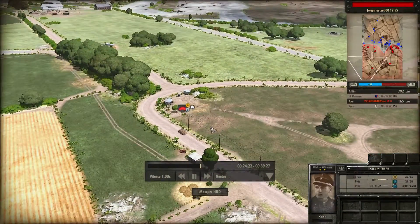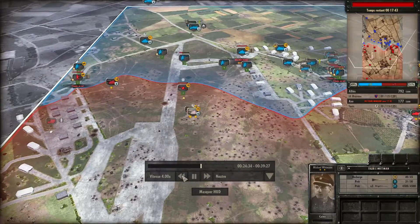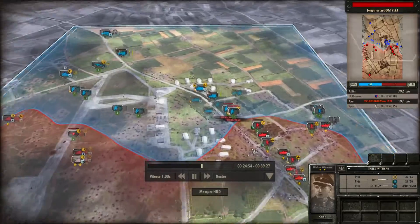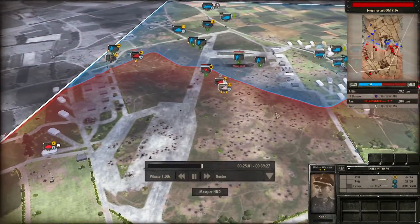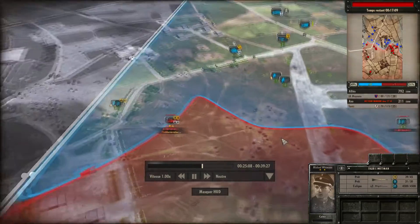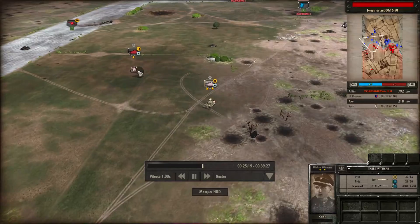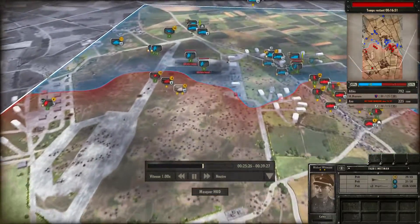Je n'ai plus de reco depuis un moment — je décide de faire entrer des SdKfz 222. On a repoussé cette offensive, mais ça va être plus dur. On est en positif, il nous reste 600 points rattrapés. J'avais perdu un Panzer IV H — j'ai toujours l'autre qui est arrivé. J'ai besoin de faire revenir de l'infanterie car je n'ai plus rien.